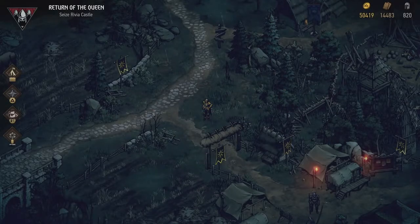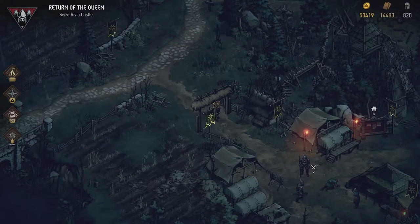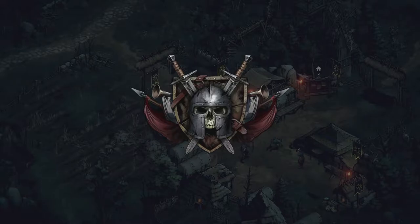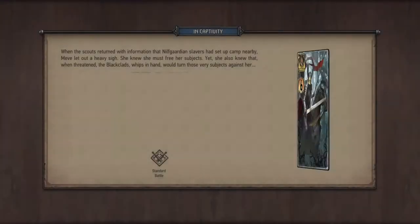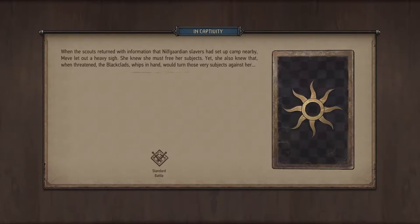Hey, what's up everybody, my name is Trophy Nut, the Babbling Belgian, and welcome back to Thronebreaker: The Witcher Tales. We're heading straight into a battle against these dirty Nilf guardians. In Captivity: when the scouts returned with information that Nilf guardian slavers had set up camp nearby, Meve let out a heavy sigh. She knew she must free her subjects, yet she also knew that when threatened, the black clads, whips in hand, would turn those very subjects against her.